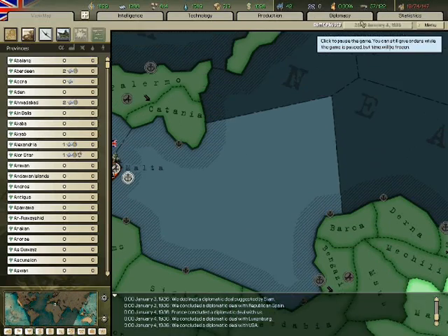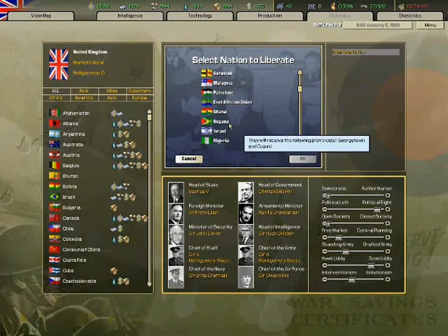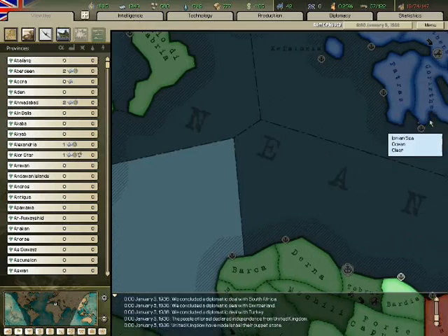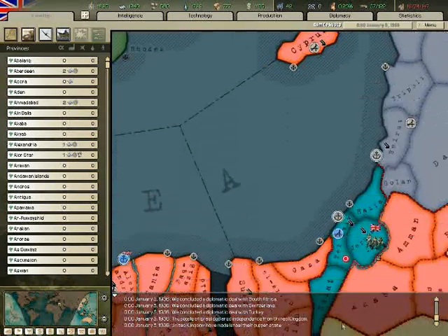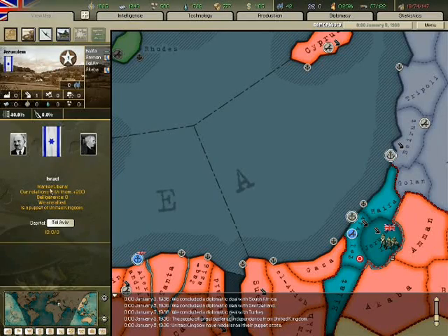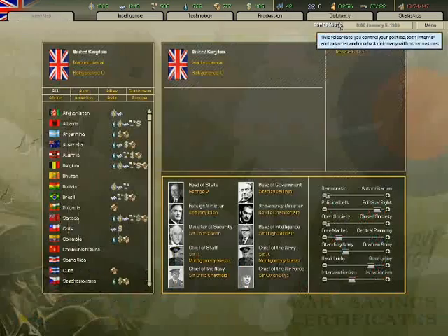Here's a 'liberate nation' option — I can liberate any of these nations, any of them. I can liberate, say, Israel for example — yes, I can liberate Zionist Israel. I'm not going to make fun of them. You can set it as market liberal Israel, or the Republic of the United Kingdom. You can do a lot of these things.